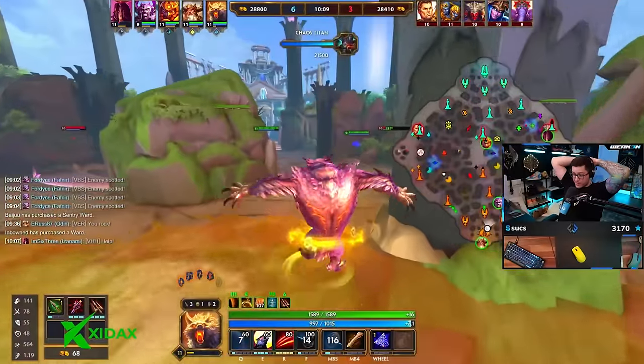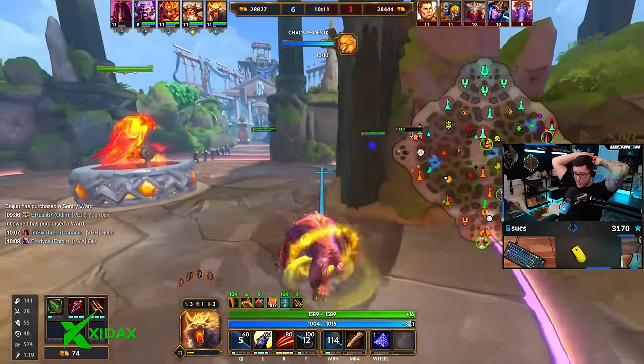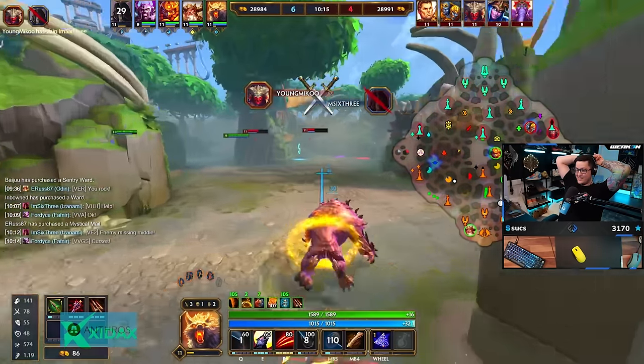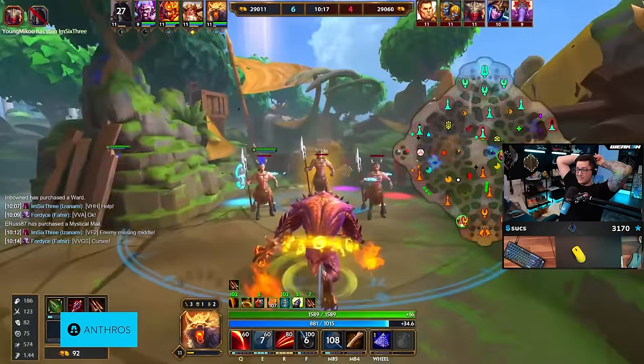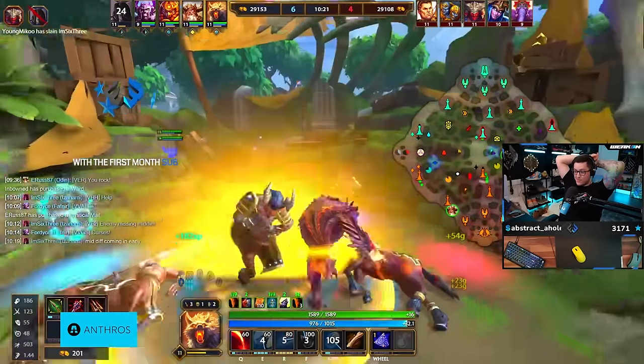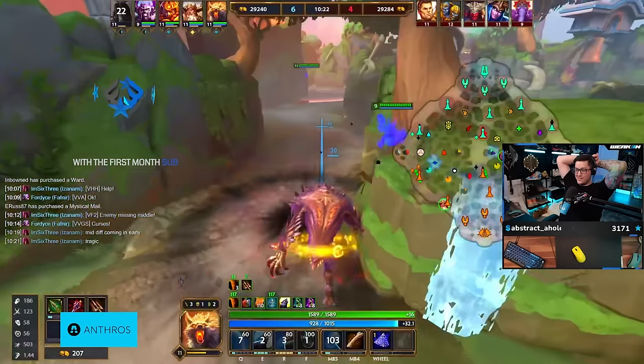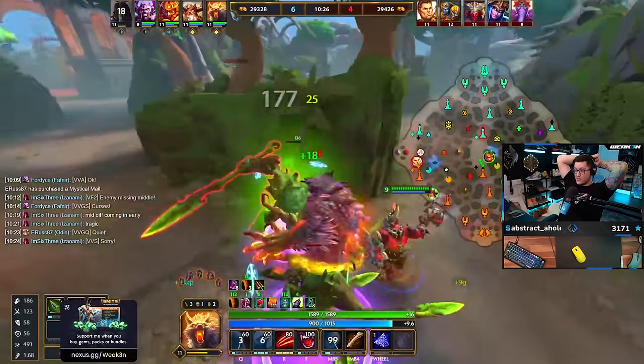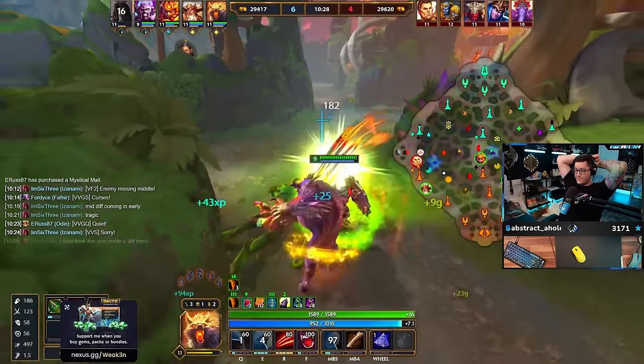I saw someone tweet today that they took 650 damage from the three at level seven. Yeah, that must add up. That's crazy damage - 667 damage off one ability at that level. I'd go back to pressuring Hachiman so you guys could look at doing a gold fury.